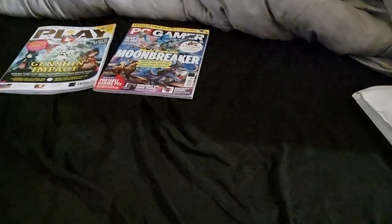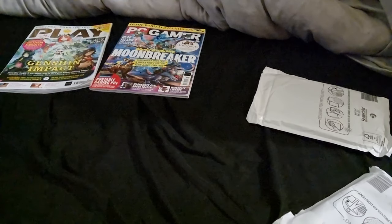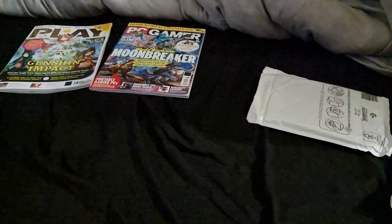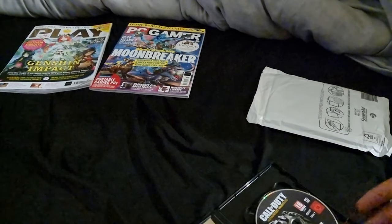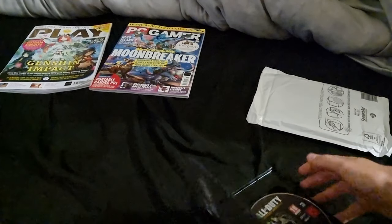Right, let's open these packages first - we've only got two and they only feel like they've got one in each. First we've got Advanced Warfare on the PC. Now, does this have a code in it? Yes it does - fantastic. So if this doesn't work I'm going to be pissed off. This has so many discs in it - oh my god. The light is bad but there are like five or six discs in there.